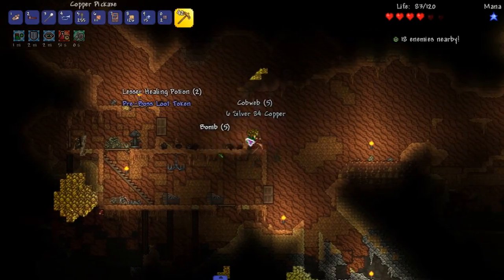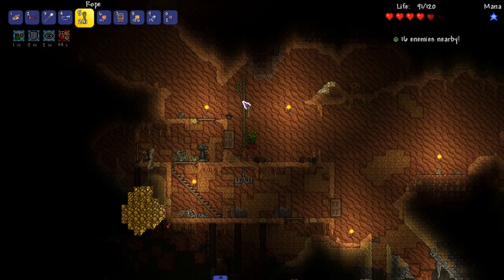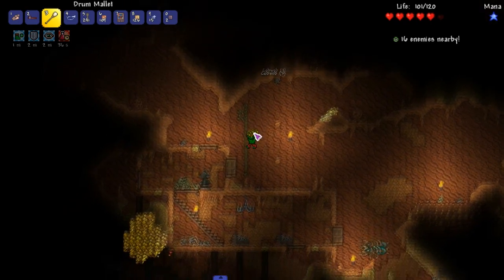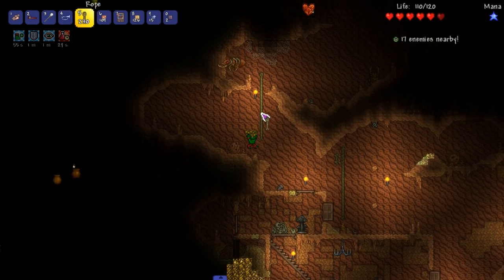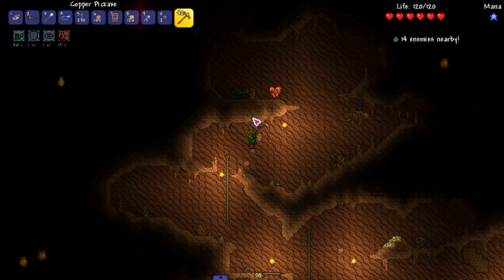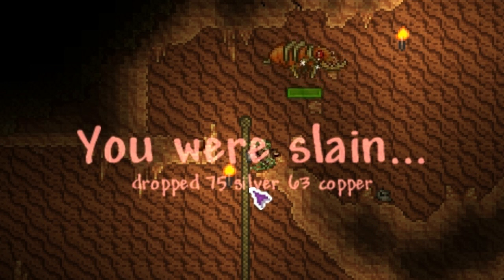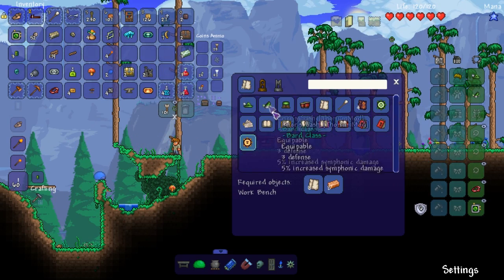I almost died - that could have been bad. There's cobweb right here and I can't be dying when cobweb is right here. Give me that cobweb! There's a heart crystal down there but we're going up first. That motherfucker is kind of scary - shoo, get out of here. There we go, just get all that cobweb. I made the sash which gives us three defense and five percent increase in symphonic damage, but we don't have enough for the pants - we need twelve cloth.